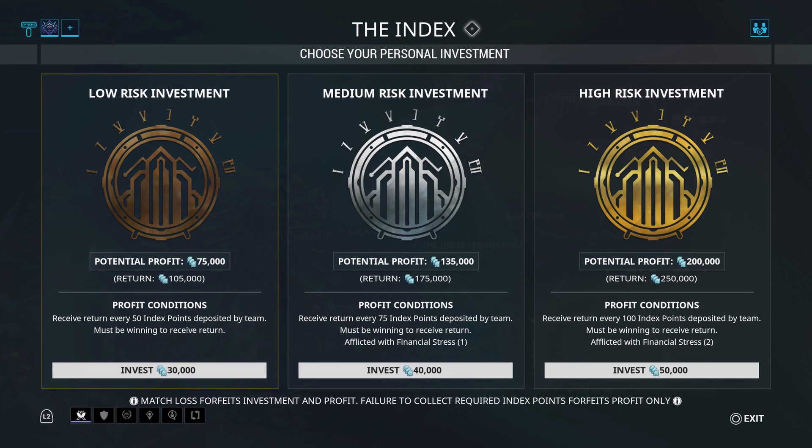Your return is your profit plus your investment. If you're running a mission and it says 'do you want to continue' and you hit continue, it takes another 40,000 away from you but returns another 175,000 if you win round two. If you hit continue and then lose, you won't lose 80,000 credits — you'll only lose 40,000, because the game already credited you the 175,000. You only lose your initial investment of 40,000 credits.